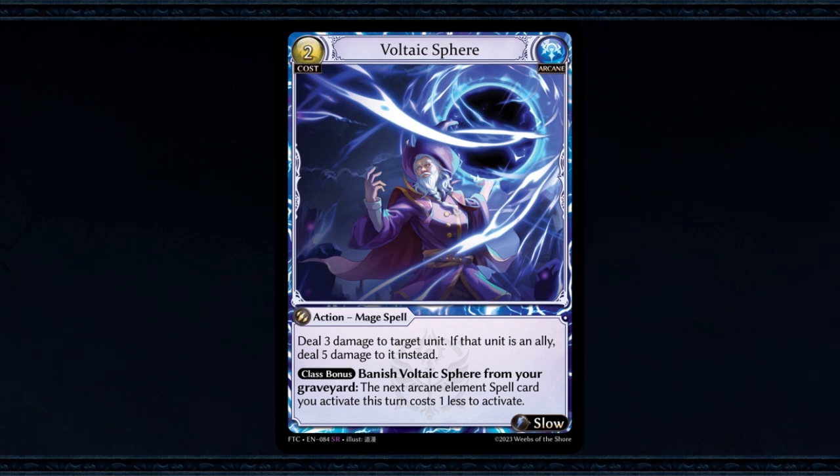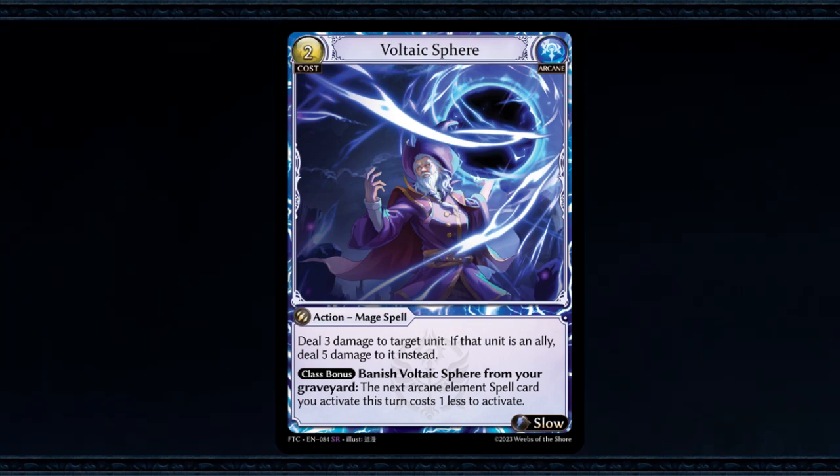As a class bonus, if you're a mage, you can banish Voltaic Sphere from your graveyard, and the next arcane element spell card you activate this turn costs one less to activate.